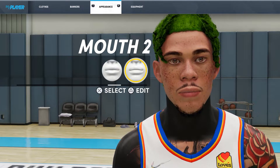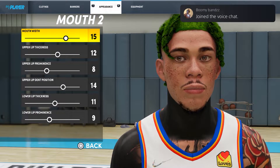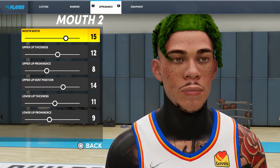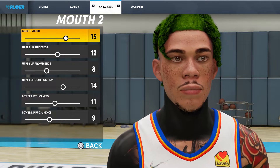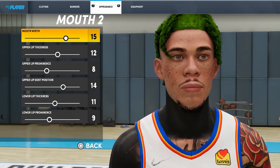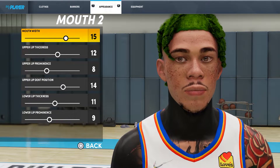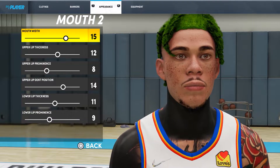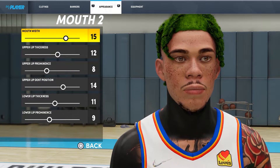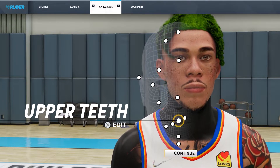Mouth — the lips I actually had smaller when I did the character, but then he looked mad funky, so I just made him have some regular lips. Like a normal person's lips — you can change it however you like. I think that's the purpose of this creation tool. I just went with this — it looked like some normal lips, nothing more to it.